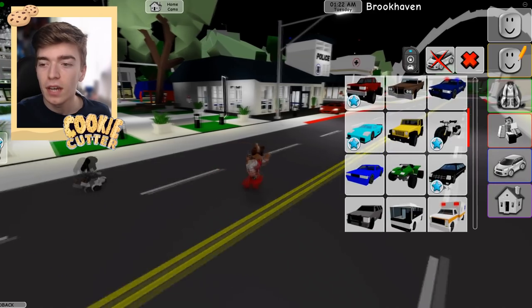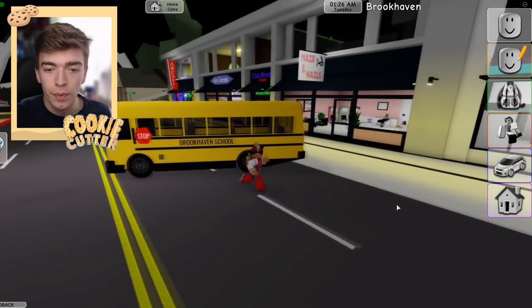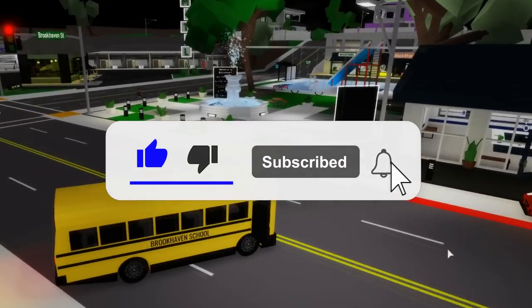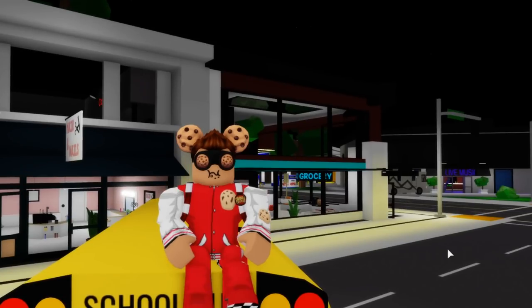If you didn't know already, a brand new Brookhaven update just came out, including some brand new vehicles such as the school bus. Some fun things about this is you can sit on the back or you can sit on the front. It's a pretty cool new vehicle, but today I want to be showing you guys how you can become a ghost.